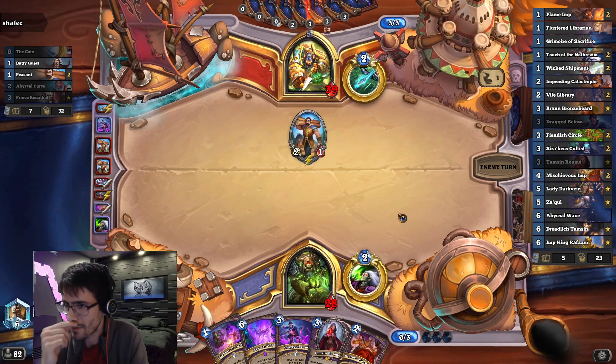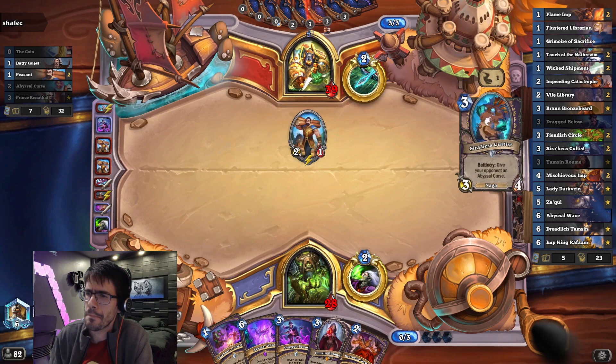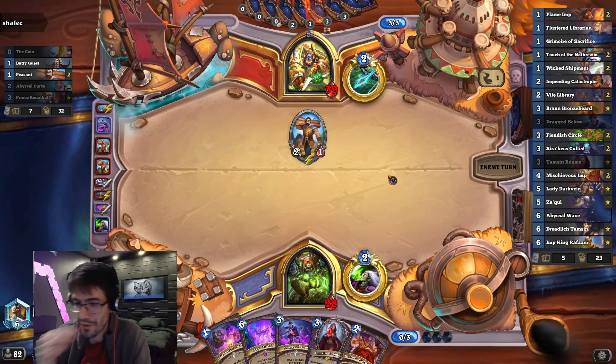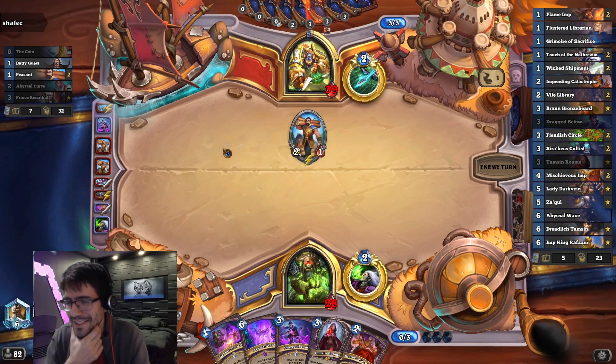I didn't even actually look at this deck list. This is running a few fewer minions than I expected. I don't want to use both Drag Belows because I have a Tamsin, so I'm kind of tempted to hold on to the second one. I could have tapped here and then just found something to Grimoire, but I don't want to give them extra cards.